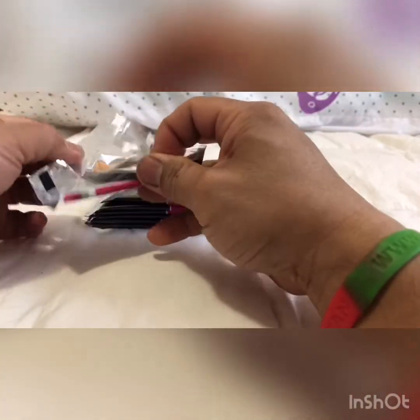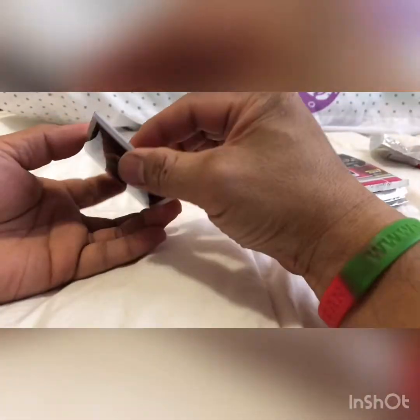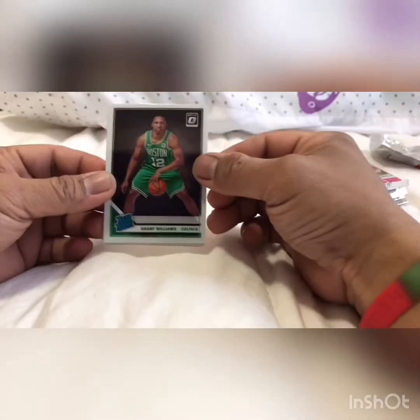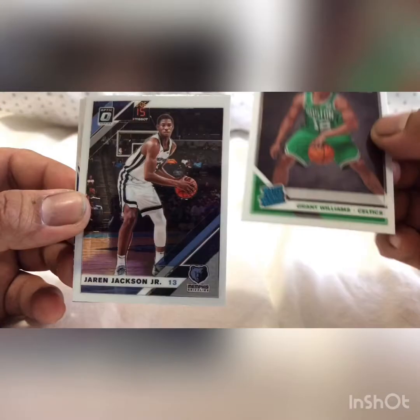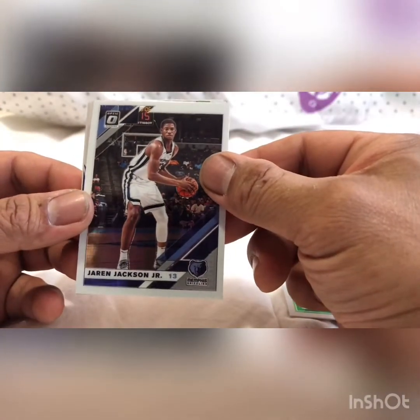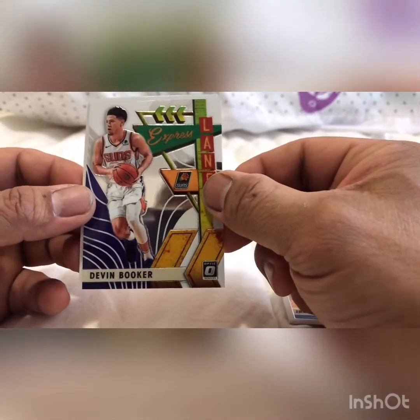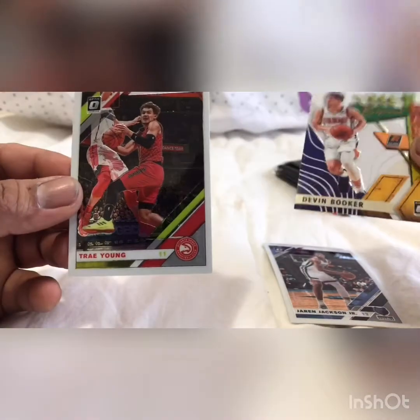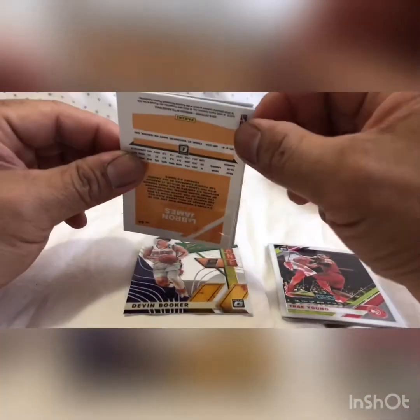Please share, comment, subscribe. Let's go! We got the rated rookie Grant Williams, Triple J, Express Lane Devin Booker, and Trey Young in the second pack.